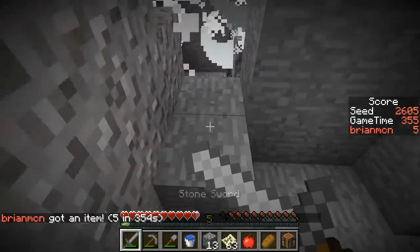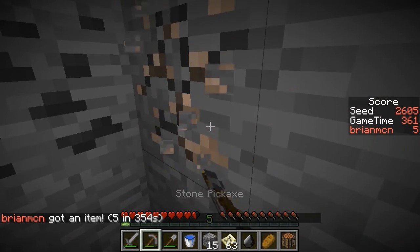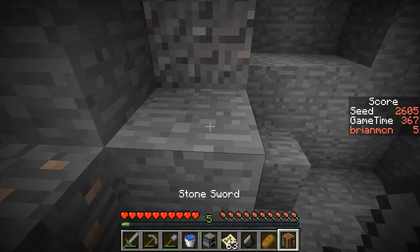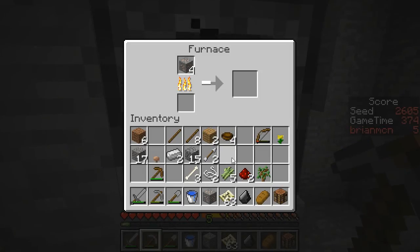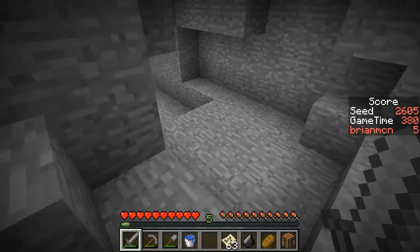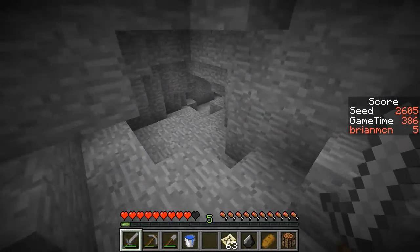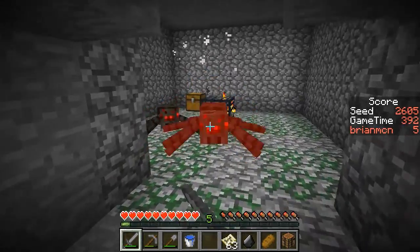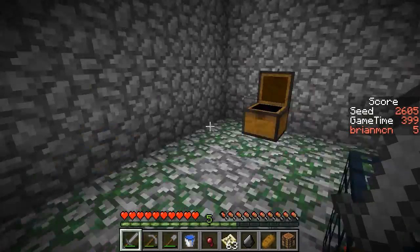And hopefully we'll manage to get our flint in the process. There's the flint. Let's go ahead and eat some food. And here's the rest of the iron. The enderman, I don't think, is going to help me. Let's go ahead and get my furnace cooking all this stuff again. I just need to find a red mushroom. I'll take a quick peek down here in case there happens to be a red mushroom underground, but I doubt that I'm going to find it. There's another spawner in here.